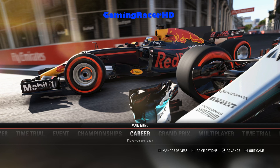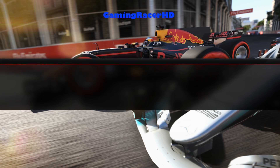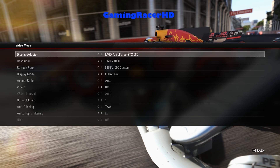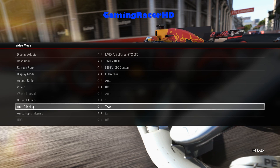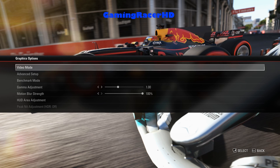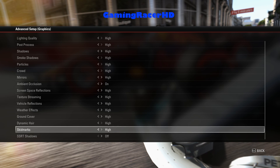Hey guys and welcome to F1 2017. I'm going to start off with doing a graphics benchmark for the game since it just came out. So let's go to graphics options. These are my graphics options at the moment. We're using the GTX 680 at 1080p. I can put these settings slightly further but I'll just keep it for now. In terms of advancement I've gone for high settings because I don't think my GTX 680 is the best graphics card for this game, so I'll keep it at high settings.